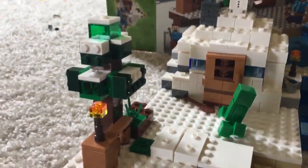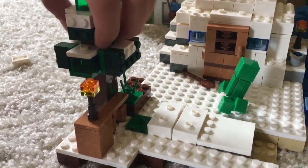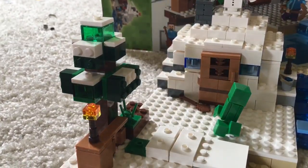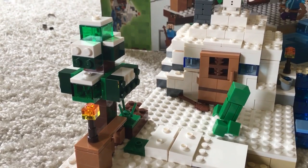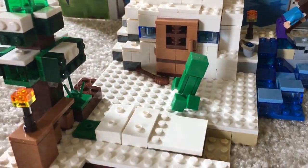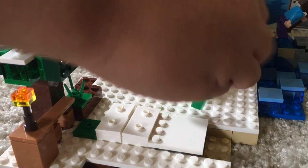This is a spruce wood tree and it's actually pretty easy to build. It looks like it has snow on it — it's winter here. This is the snow fort and it's winter right now. You've got a snow golem and a creeper.